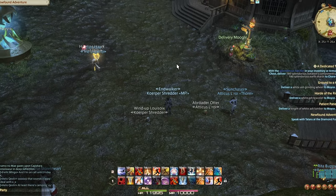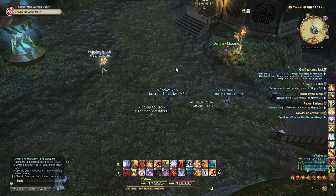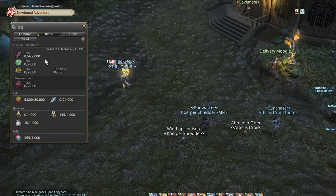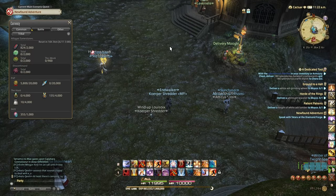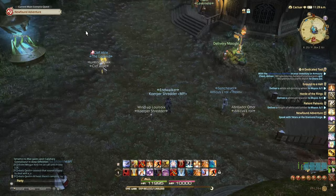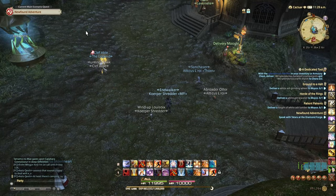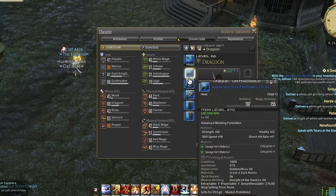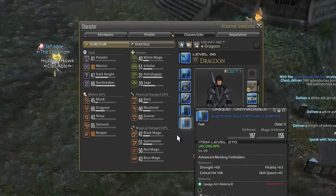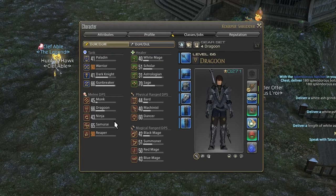Throughout this process you're going to be collecting Tomestones of Poetics. Press Control C to bring up your currency window — Tomestones of Poetics are listed there. These are going to give you your best-in-slot gear for the level 50, 60, 70, and 80 level tiers. Don't max it out and not spend them — just buy the good gear and continue on. For example, being level 60, I've used Poetics in Idyllshire to purchase augmented Shire gear, which is item level 270 and basically best in slot for that level tier.